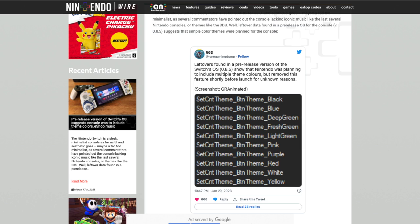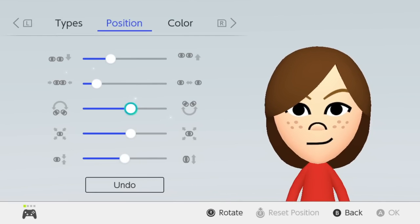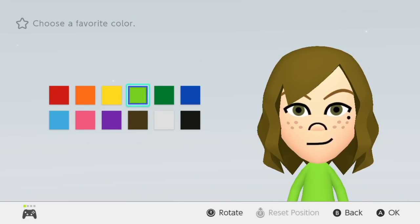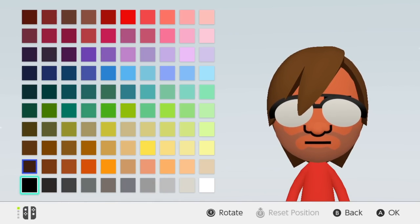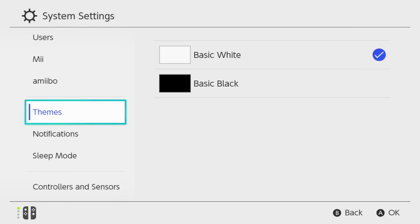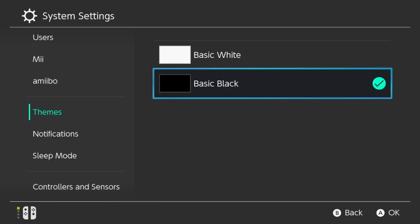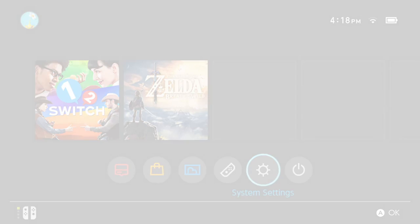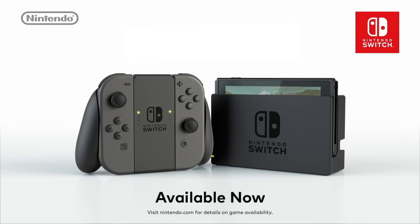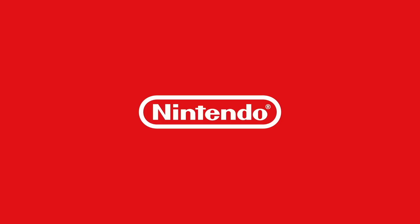Now these aren't exactly the sort of themes people always envision — sometimes they want characters featured like Kirby, Link, Mario, or Samus — but these would still be considered themes because you'd be able to change the color. This is very similar to what we can do on mobile devices or desktops where you can just mess with the color scheme. So it looked like Nintendo at one point was going to support a bunch of different colors besides just the white and dark theme, but that's all that really survived out of this initial stuff that existed in the Switch before launch.